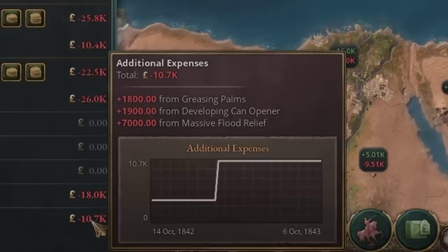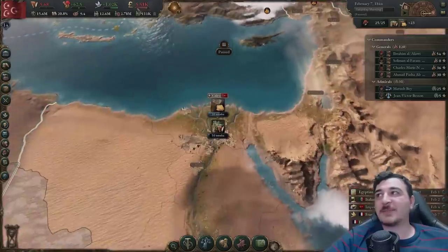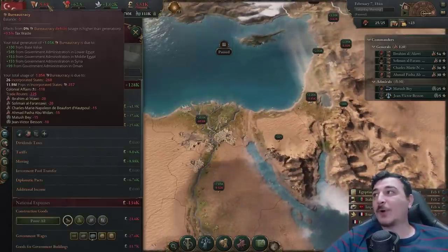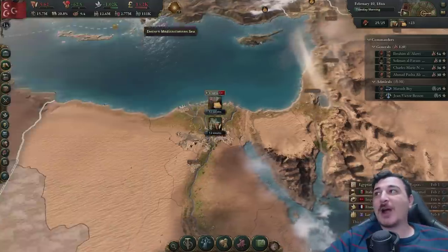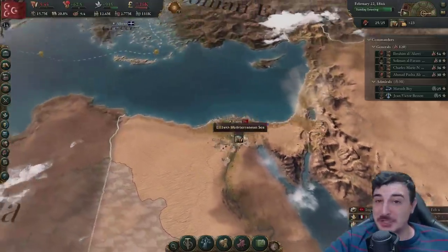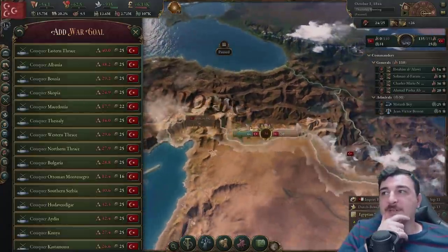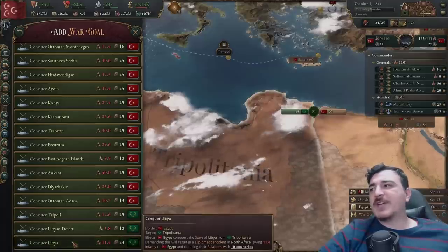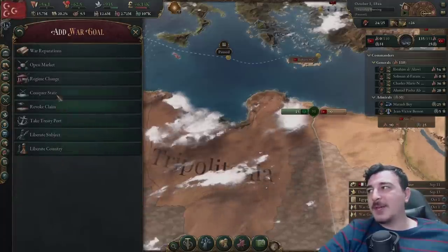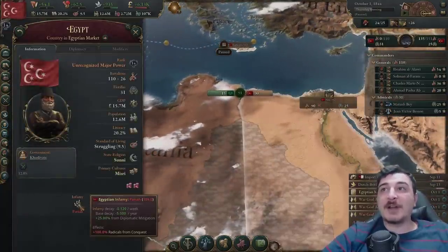I'm getting 10,000 extra expenses from various events that really screwed me over. I also just noticed how massive the difference is between not having enough taxation capacity and having enough — we were actually losing 40,000 pounds from being in the minus with our bureaucracy, and now we're almost breaking even. That's a huge difference. It's also time for round two against the Turks. We're going for Mosul first and a few more things in the Asian parts — I'll let them keep Tripoli for now.